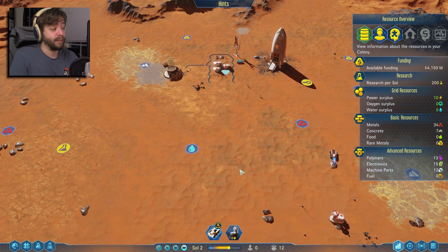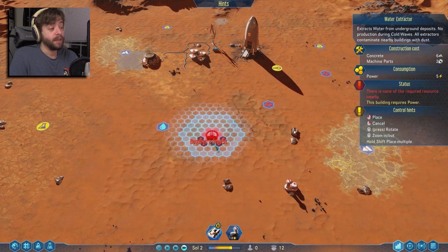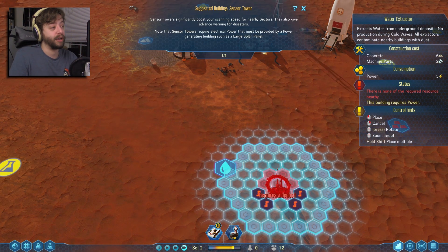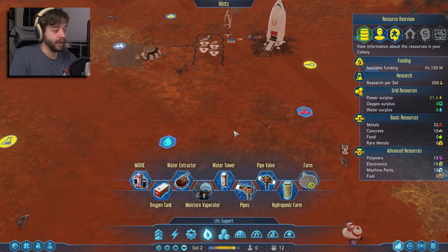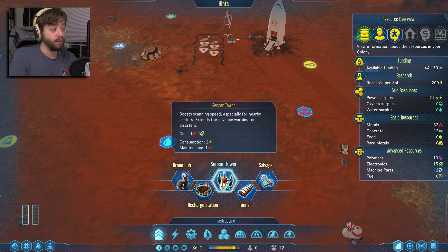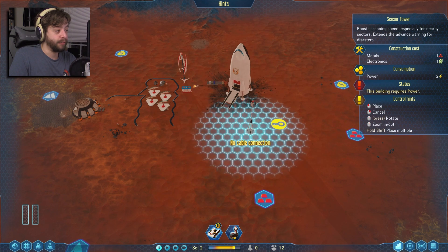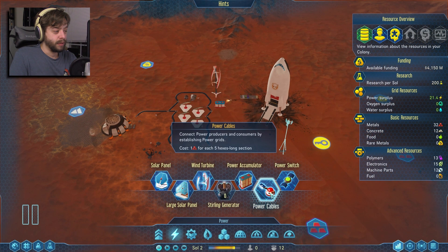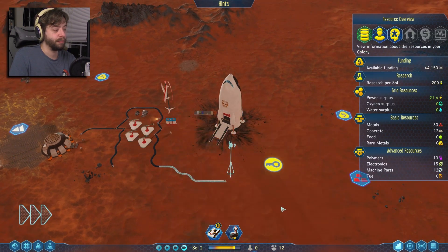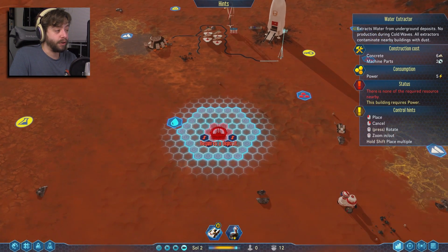Next is water — we need to start extracting this water. In order to do that we need a water extractor. Let's pop into life support and grab one. Much like concrete, you can have multiple things extracting water at once. We should also get a sensor tower up — it doesn't require much for maintenance though it needs one electronic to get running. A sensor tower will allow us to scan the surrounding area faster.